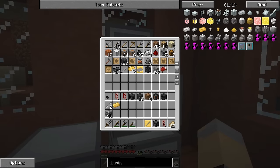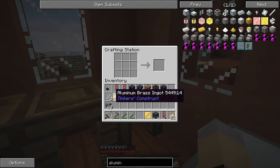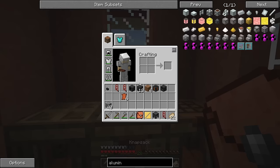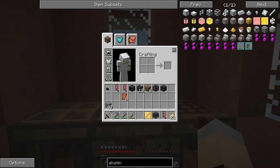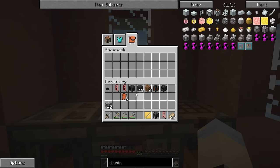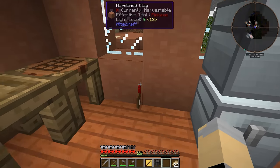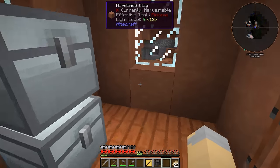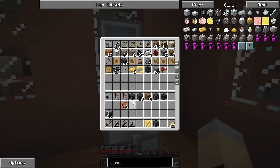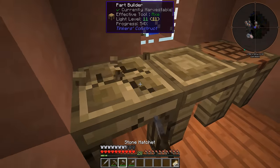I've got everything I need to make the Tinker's knapsack. We put the aluminum brass there, the iron tough rods there, and we've got ourselves a knapsack — which is essentially just extra inventory storage. It does work as I hoped it would, awesome. Okay, let's pack up our house.